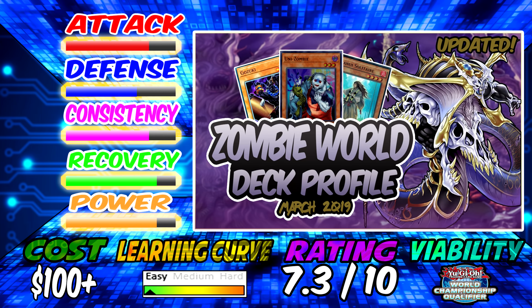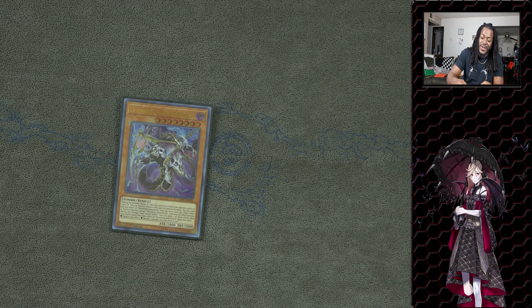So before we get into the deck profile, let's look at these stats. Zombies are in a very interesting position — you can play Danger monsters, you can play a Danger-Zombie variant, but then you're better off just playing Danger or Orcust. You can play a control variant, but you're probably better off playing a better control deck. What Zombie does best is a mix of the two: comboing off when needed, but also shutting down your opponent at the most opportune times. It's best suited for a regional-level event at the highest.